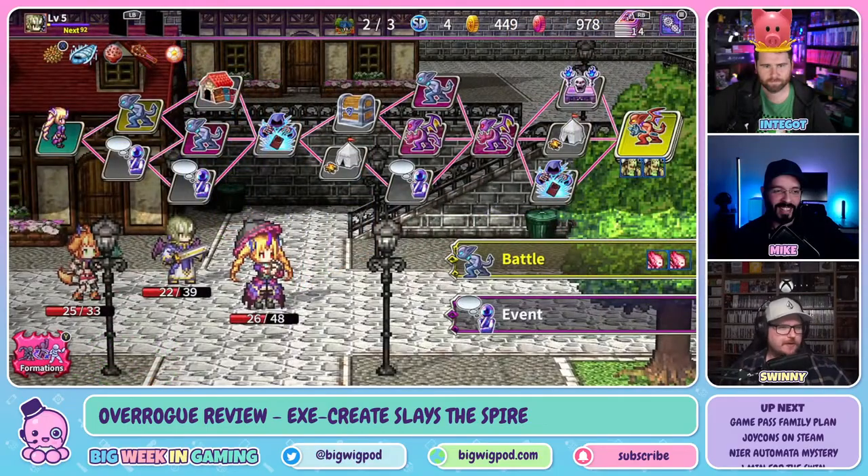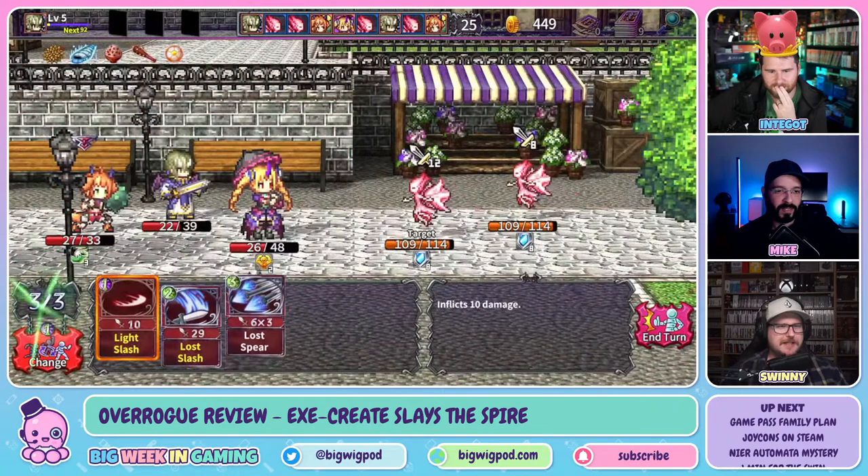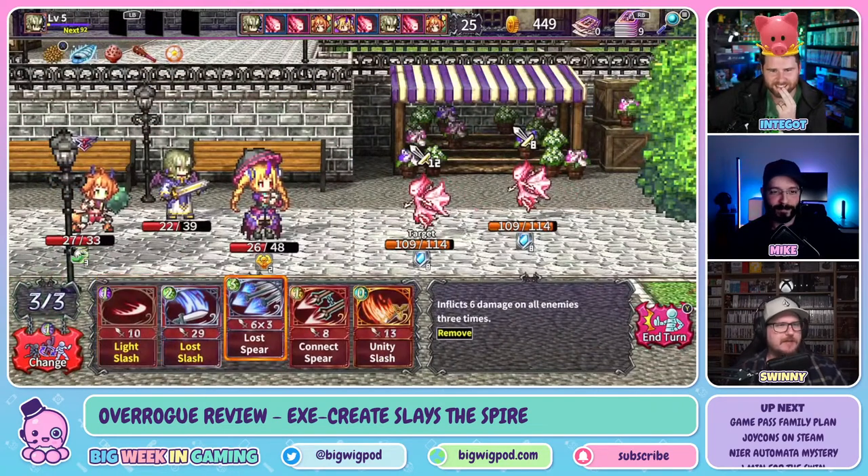This week, Swinney takes a good look at the latest EXE Create RPG, which is a deck-building, kind of roguelike. He talked a little bit about it last week over Rogue, and tried to make a bad joke by putting Slay the Spire in the run sheet of games he'd been playing.